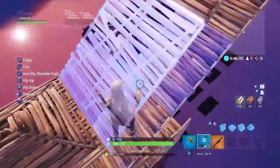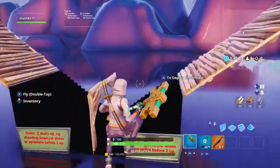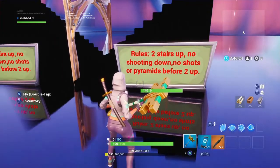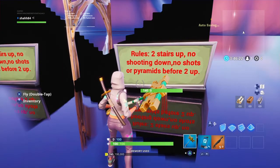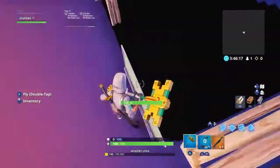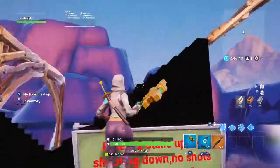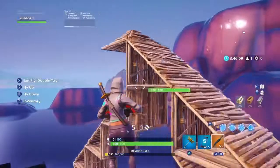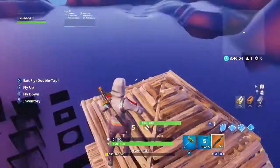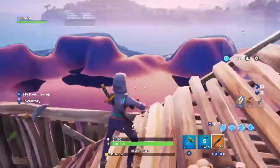Hopefully these techniques might help you. By the way, for pro 1v1s these are the rules: two stairs up, no shooting down, no shots or pyramids before two up. No shooting down — I mean, it depends if you want that. No pyramids before two stairs or shots. Yeah, that's reasonable stuff. I hope you guys enjoyed this video — make sure you like, subscribe, and hit the bell to get notified. See ya!